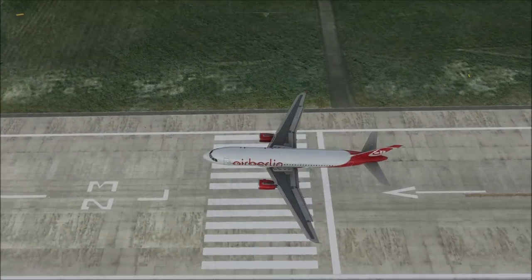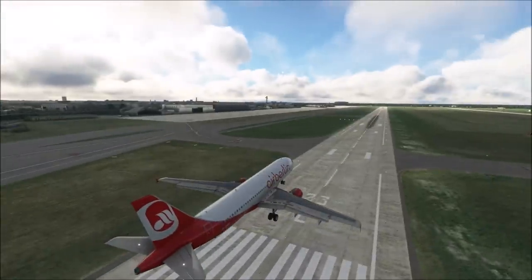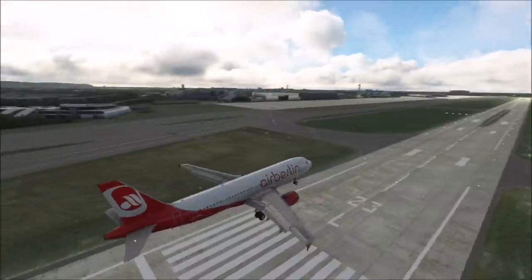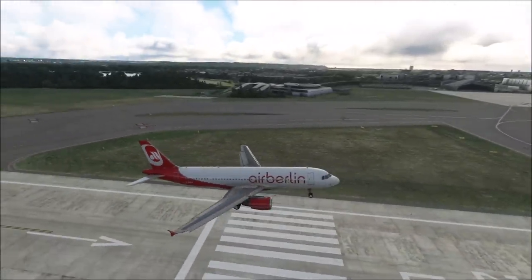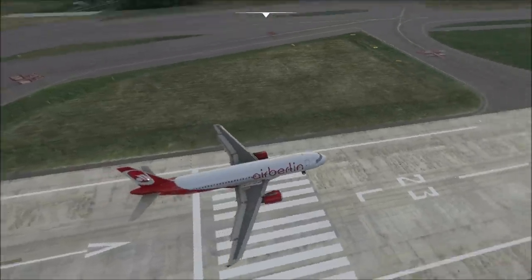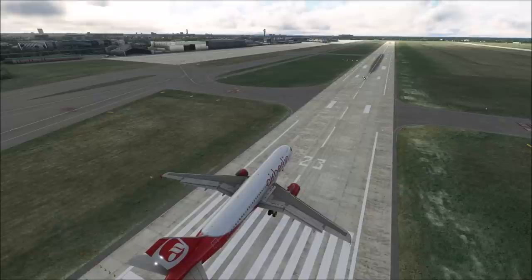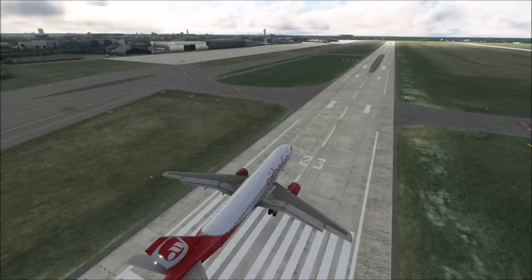We are here in an Airbus A320 and we are over the landing runway threshold of runway 23L at Düsseldorf Airport. At the vast majority of instrument runways, you are supposed to cross the landing threshold at an altitude of 50 feet. Crossing it at 50 feet is going to provide you with sufficient capability to flare the airplane and then touch down right on the aiming point — those markers we see right here, just in front of the PAPI.